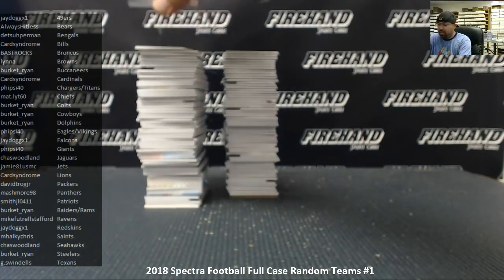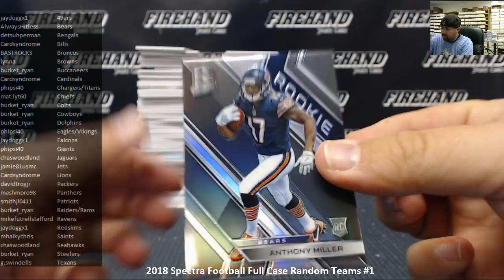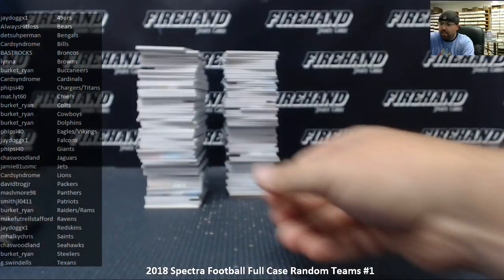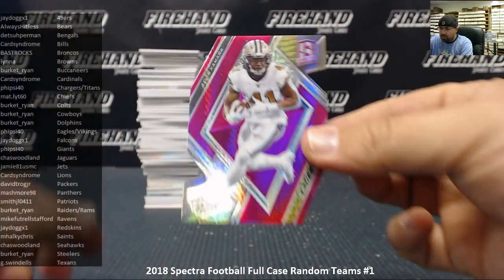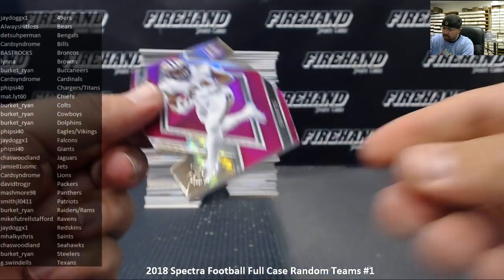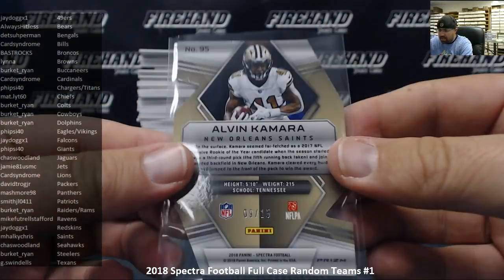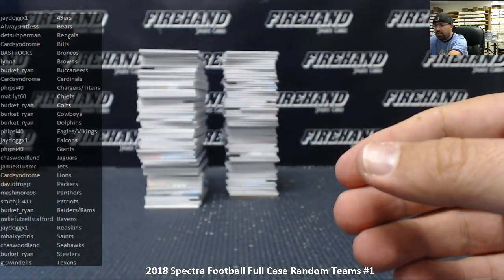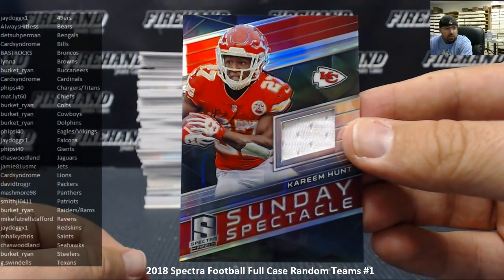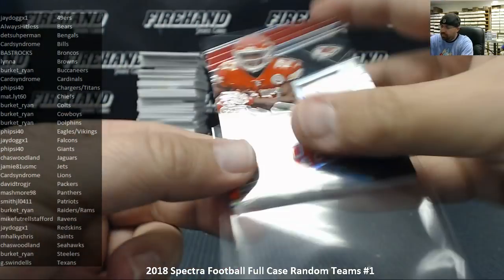Alright here we go guys, good luck. First base card is Anthony Miller for Chicago Bears, numbered 91 of 99 — Chicago Bears going to Always Hit List. Next up, we got a neon pink die-cut of Alvin Kamara for New Orleans Saints, serial number 9 out of 15 — Saints going to M Hulky Chris. And Kareem Hunt for the Kansas City Chiefs, Sunday Spectacle jersey numbered to 199 — Chiefs going to Matt Light 60.